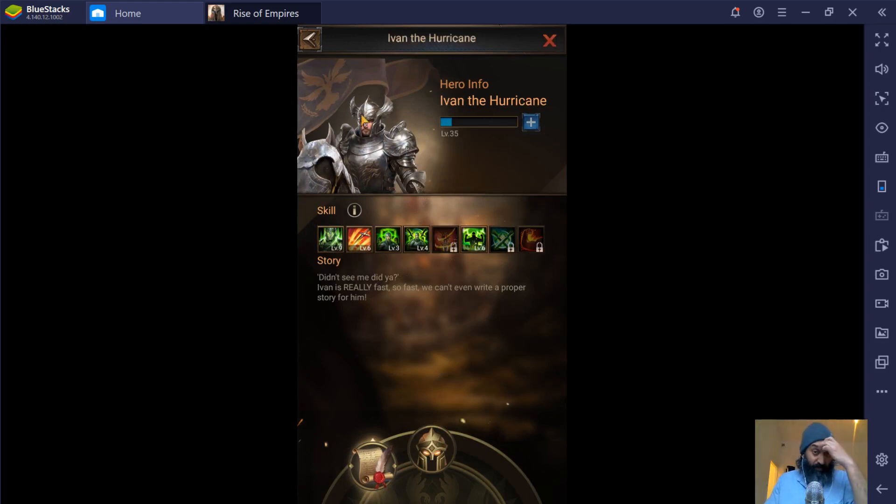Ivan the Hurricane is a general orange hero. He is not specific — he does not add any buffs or boosts to a specific type of troops. Rather, he adds to all troops within the legion. Some heroes only add to a specific type of troops, so you have your skills separated into either general or specific areas.